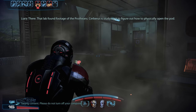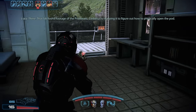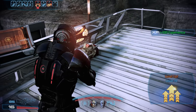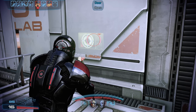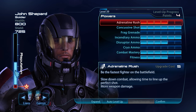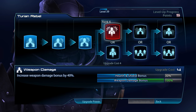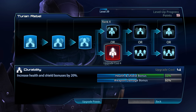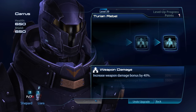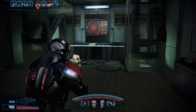One enemy has been waiting for us — luckily the Centurion's ambush here fails. That lab has footage of the Protheans; Cerberus was studying it to figure out how to physically open the pod. Grabbing the medkit here also advances us to level 39, so before we complete our first objective, let's quickly take care of that. We only have enough squad points with Garrus, who we can advance to the fourth rank of Turian Rebel. The choice between weapon damage and durability is usually easy — let's give him that 40% weapon damage bonus.